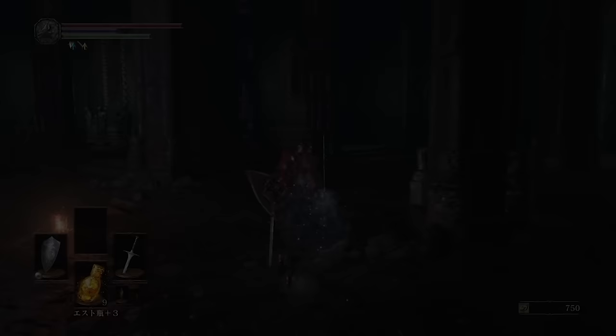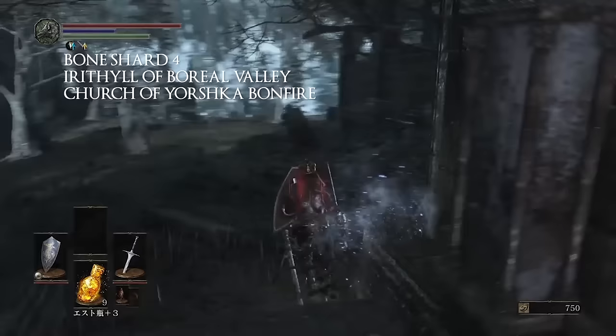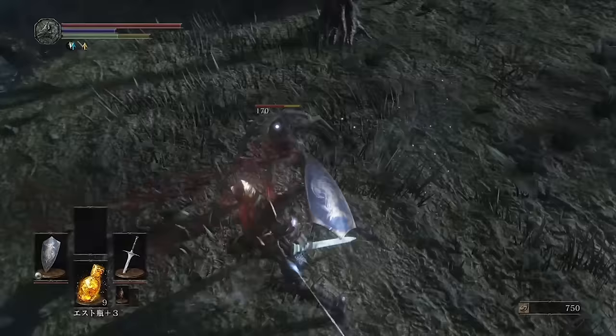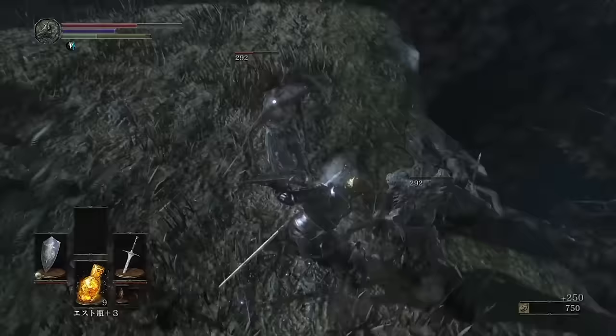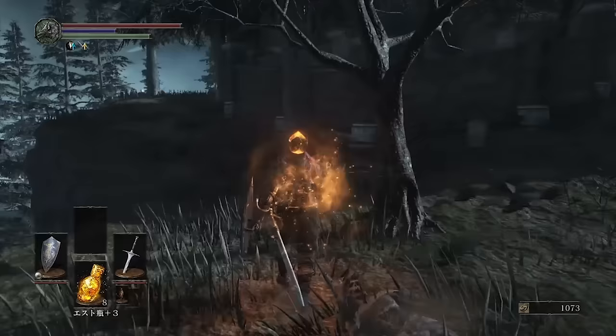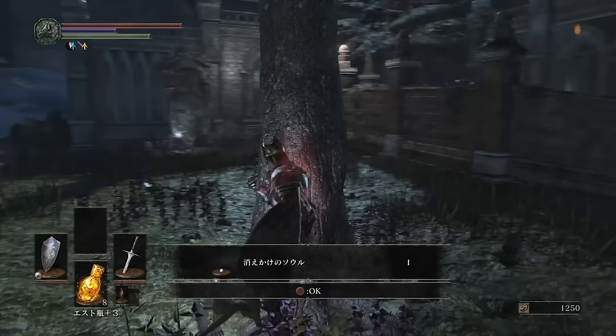Undead bone shard 4 will be at Irithyll of Boreal Valley near the abandoned church, or it might be called the Church of Yorshka bonfire. You're going to walk to the woods beside the bonfire and continue through the woods, follow it, wrap around the building, and the shard is going to be behind a tombstone guarded by one of those winged monsters from the road of sacrifices.